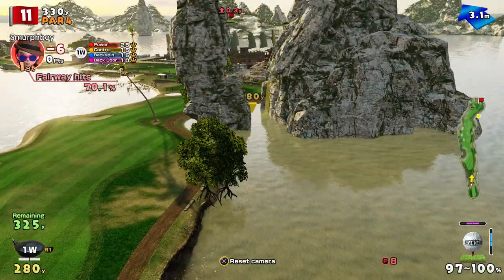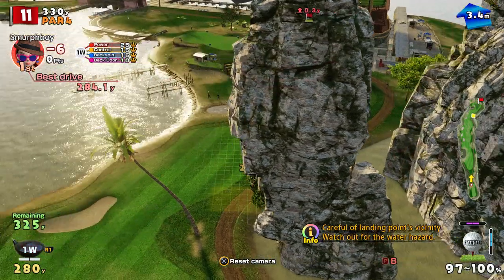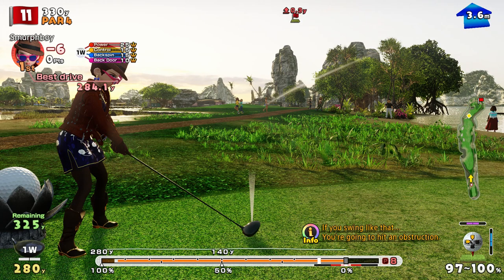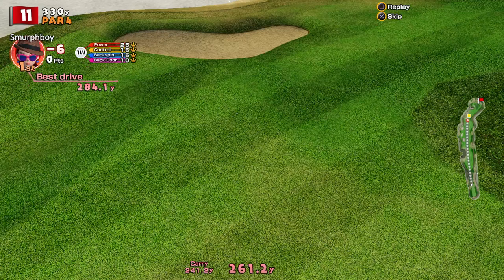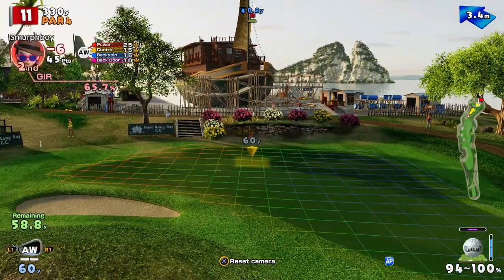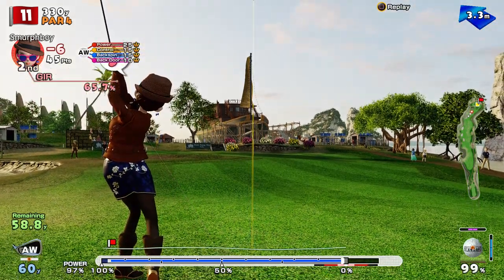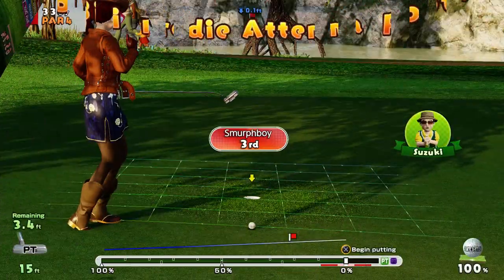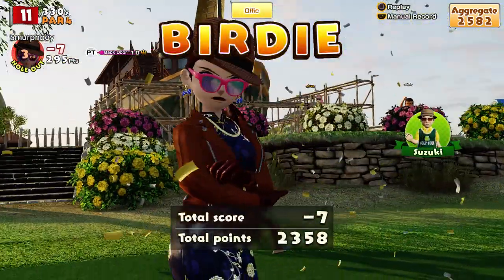Hole 11 — par 4. With the custom clubs you can hit it up there; you could skip it but I don't think I can land it there. Just choke it back a bit, don't want to run into that bunker on the left. 60 to go so we're in approach range. It's going to pitch right when it lands — let's see if we can hit the pin. Not quite, but a good birdie putt. And we're in — 7 under.